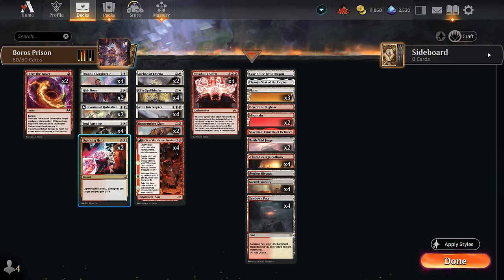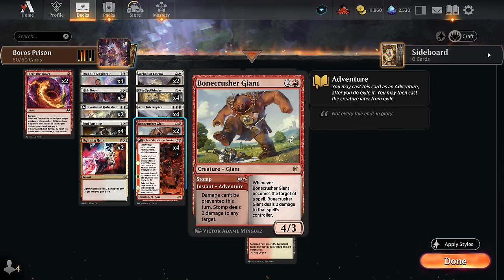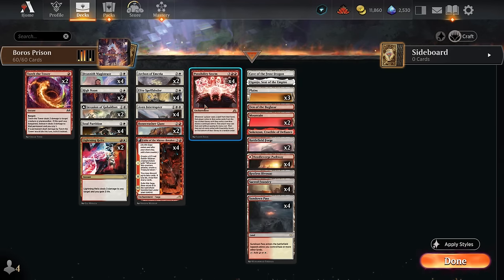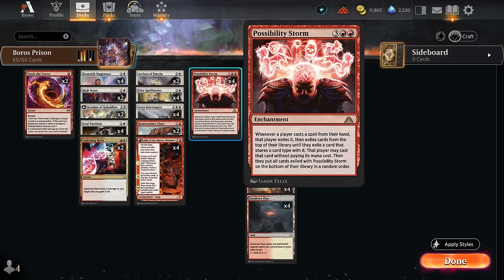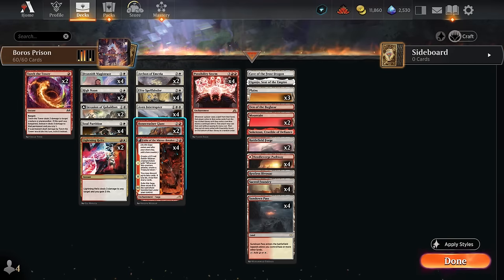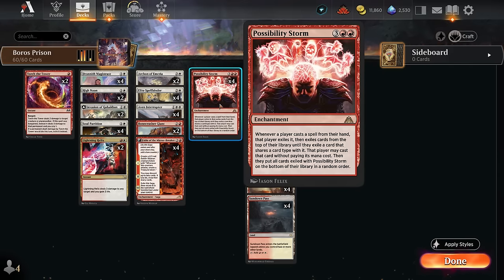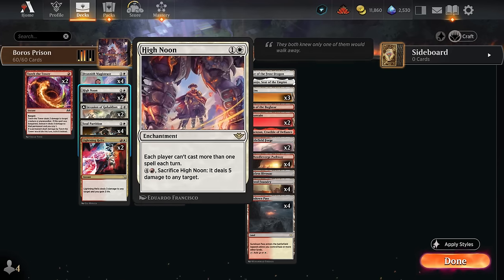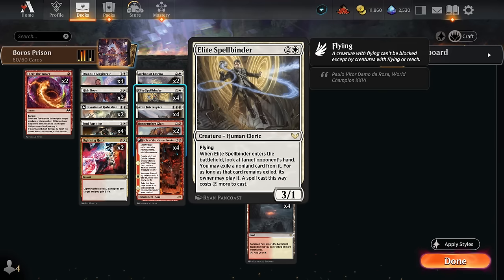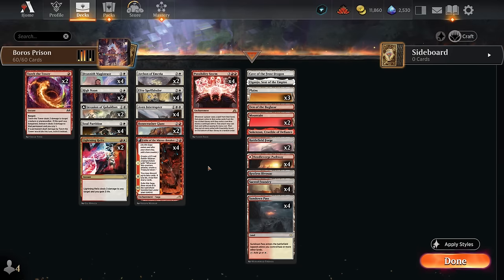We have some more removal: Lightning Helix gains us life, Torch the Tower — the exile can be relevant against decks like Amalia that recur creatures from the graveyard — and Bonecrusher Giant dealing two damage followed by a 4/3. Keep in mind, Possibility Storm only applies to spells cast from hand, so if we use Bonecrusher's Adventure first and it's in exile, then we deploy Possibility Storm, we might still cast the Bonecrusher normally as a 4/3 without going through Possibility Storm. Also relevant: if we lock the opponent out with Possibility Storm plus High Noon, but we already exiled a card with Elite Spellbinder, the opponent can still play that exiled card since it's not in their hand and gets around Possibility Storm.